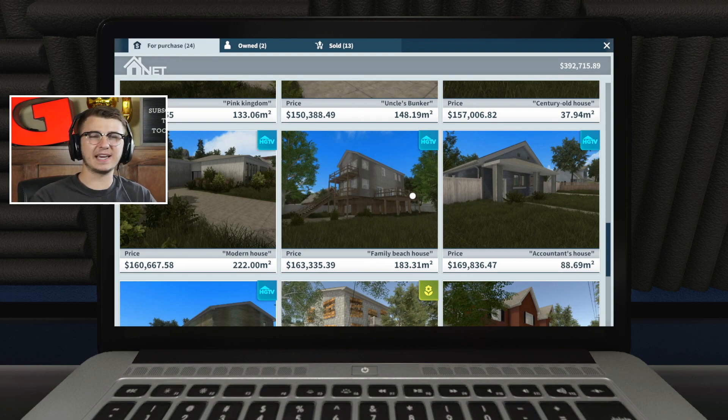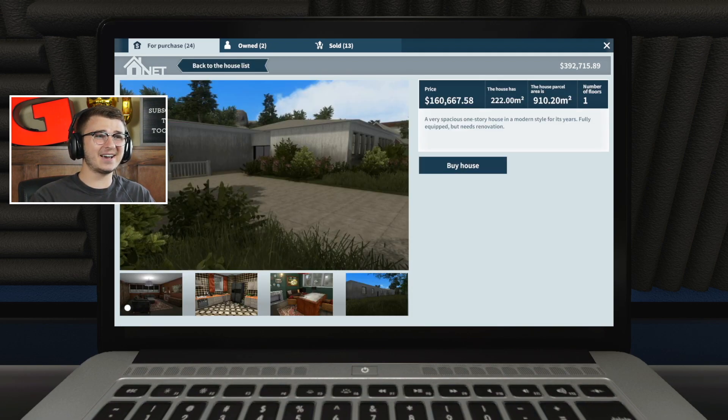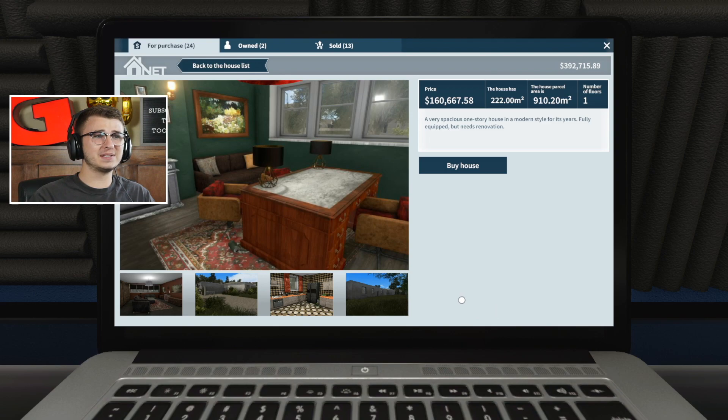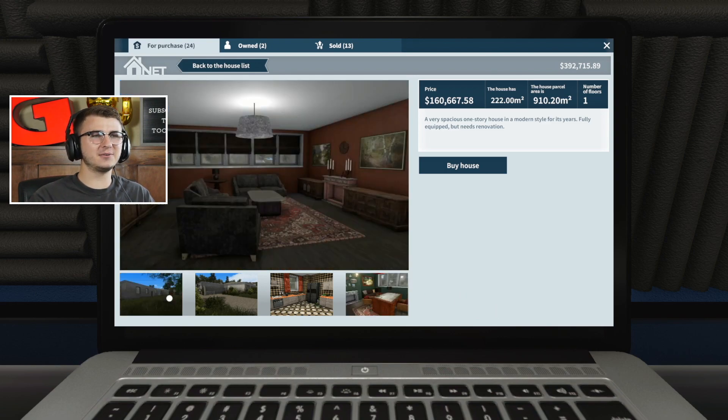I don't really want another stilt house since we kind of already did that. The modern house wouldn't be a bad one — you know what, I hated the modern house so much that I'm willing to take a big risk. I'm going to go ahead and purchase it and see if we can't make it something special, because it really sucked. It had a super bad layout and was very ugly all around, but I'm definitely interested. Let's go ahead and buy this house.